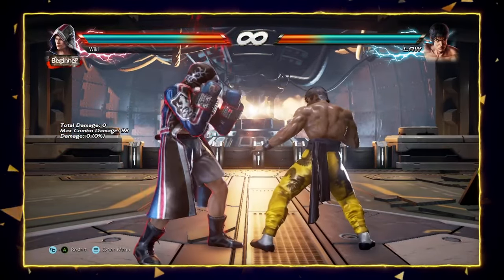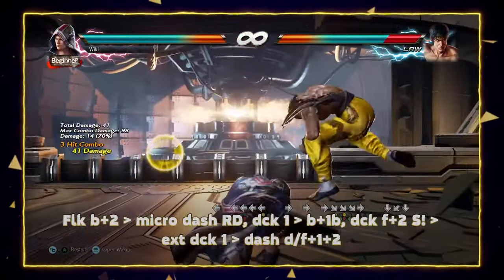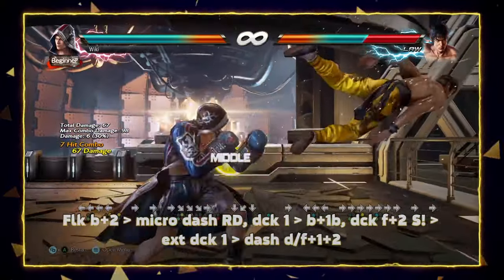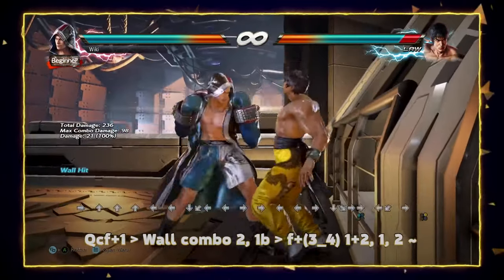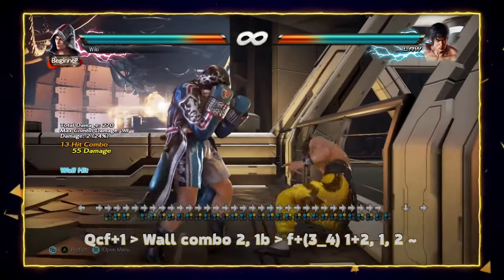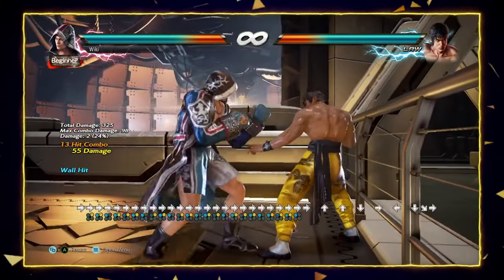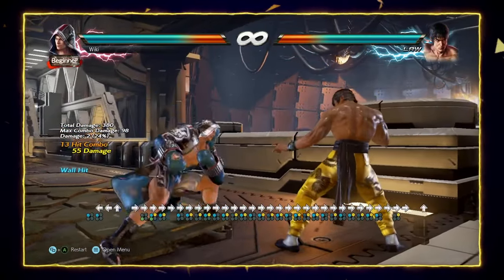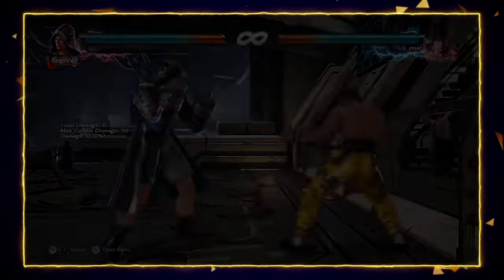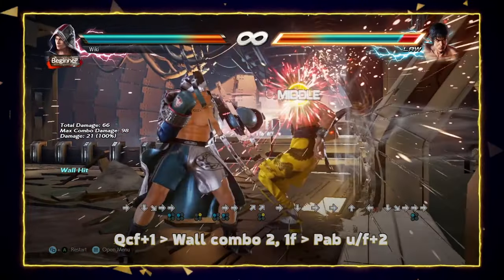Steve's Rage Drive provides further utility by allowing him to launch off of moves that give a crumple stun, such as his power crush from Flicker. One thing to note is that the Masaji wall combo is worth learning — it's one of the best wall combos in the game, with amazing damage. It's timing-based, not speed-based, so spend time learning it. If you struggle with it, there is an easier alternative wall combo that's almost as good.